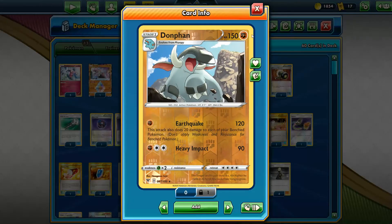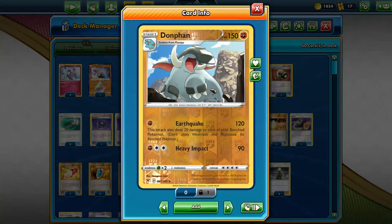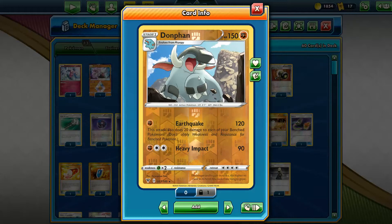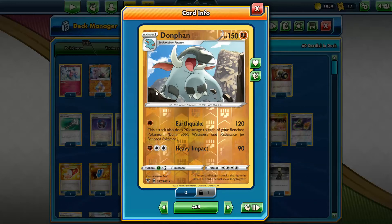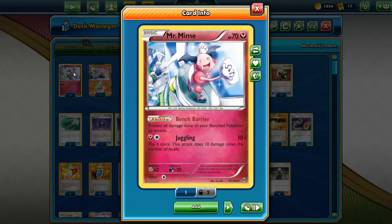Then you've got to max out the Donphan. Unfortunately I only have three, so I put in an extra Rescue Stretcher as a substitute — but obviously you want to max this guy out if you can. I made the deck work with three though, so it's good enough. For Mr. Mime, you have to run it for the Bench Barrier. I'm running three — you want enough just in case one dies, gets prized, or you open with it as a sacrifice. It's actually one of the better openers in this deck.